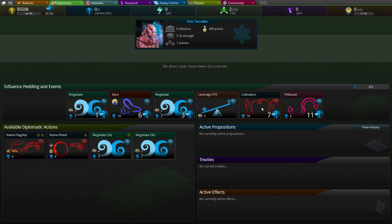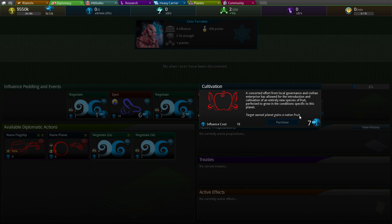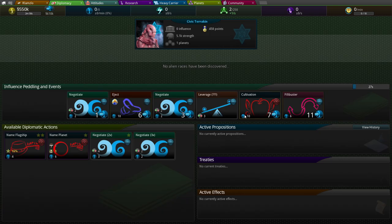There are other cards like this one: 'Target owned planet gains a native fruit.' For 10 influence to play, I can put food onto a planet, which is pretty good.